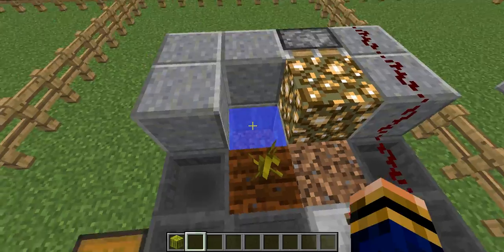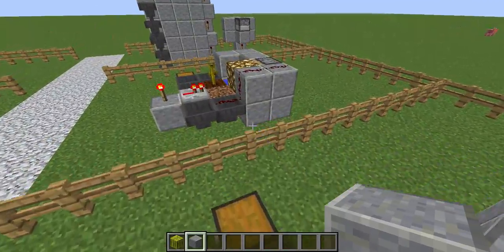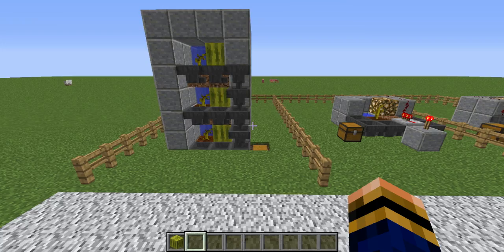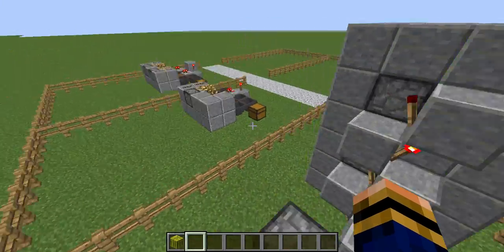That's why these other two are probably the best, because they just detect the melon and push it out of the way immediately. Also, I haven't put a block here just to show you where the water is, but I'd recommend putting a block there and there to cover the water so you don't risk falling in.